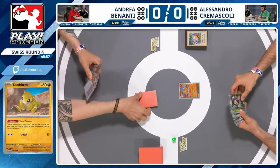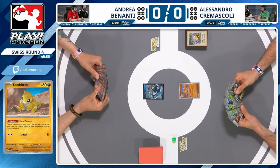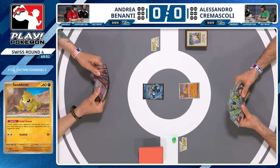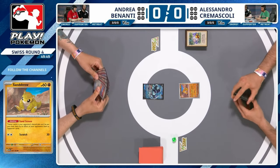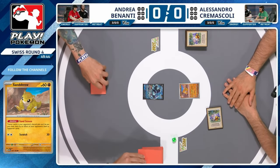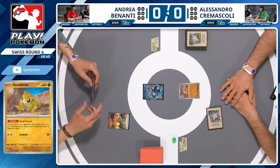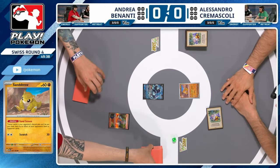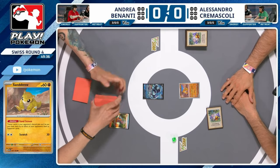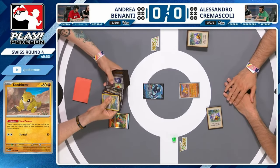Our round four: Alessandro with the Sand-true start, Andrea with Laminion V — not ideal for either player to be honest. Let's see how Alessandro kicks things off. Not much — it's a pass straight away, draw pass from Alessandro. The good news is these Charizard decks are not known for their gigantic turn one damage, probably not going to be KOing the Sand-true.